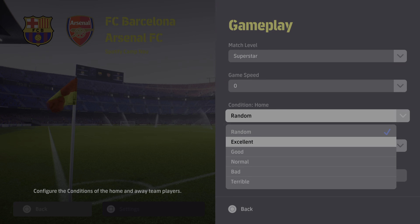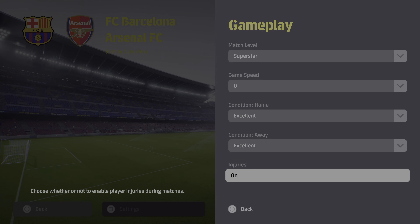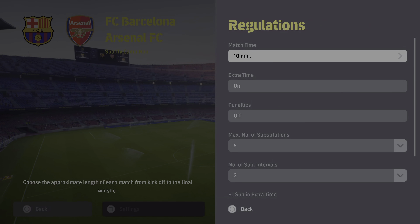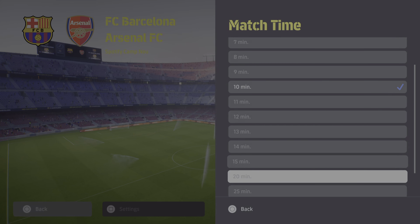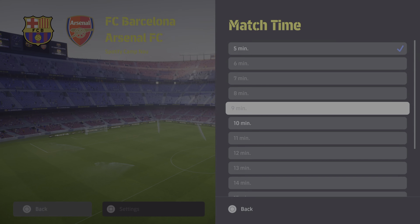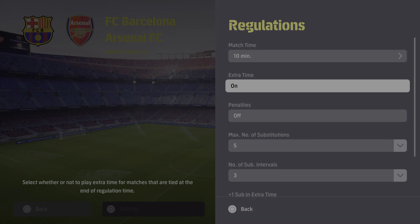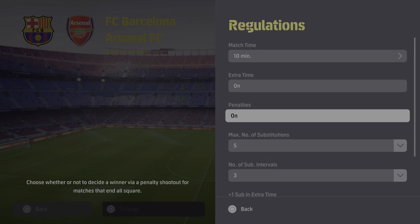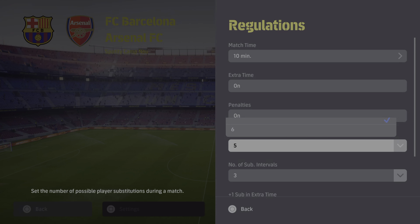Let's put the condition on excellent, injuries off. Regulations at 10 minutes — you still can't edit this part unless you want to play five minutes. So you can only play five or ten minutes. Extra time on in case we go to a tie, and penalties on if it goes to the max.